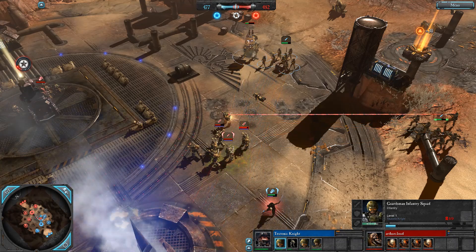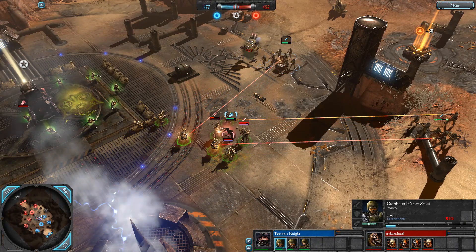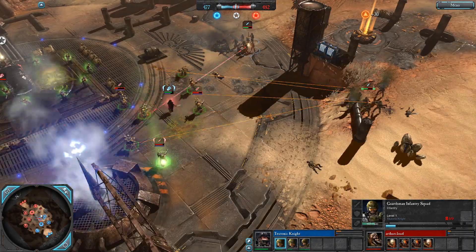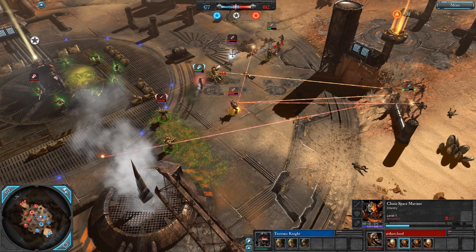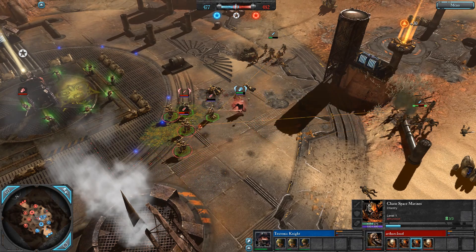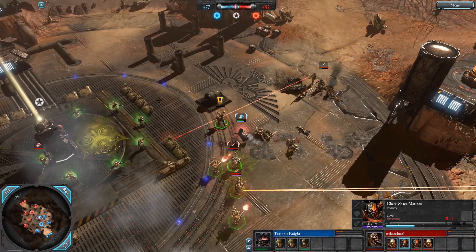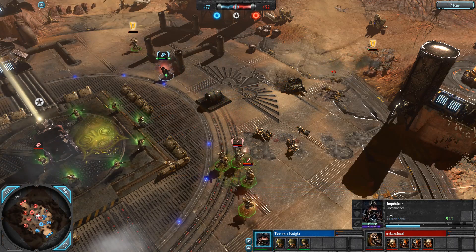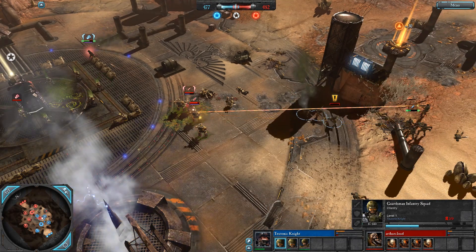A little bit sloppy here from Teutonic — he really should be repairing his Sentinel this entire engagement. I don't know why he's not. These CSM really need to make a choice; right now there's absolutely no reason for them to be overextending quite dramatically, potentially going to get killed in retreats. And now Hammer of the Witches is being used — this is very sloppy.